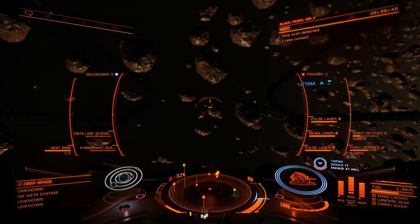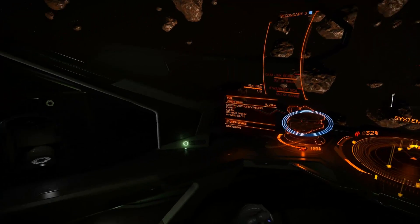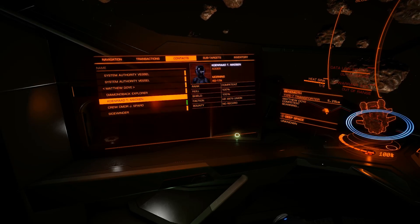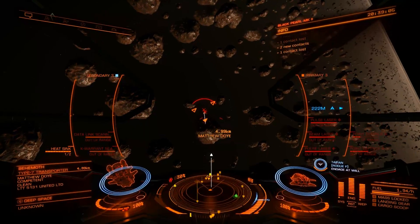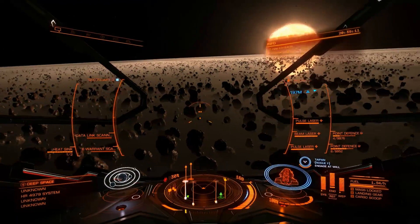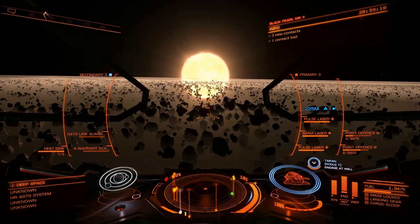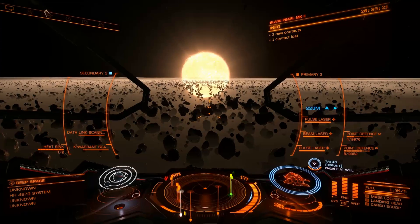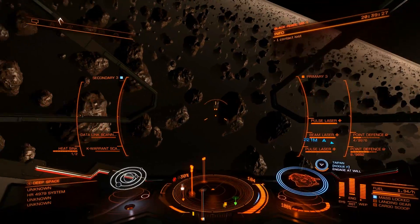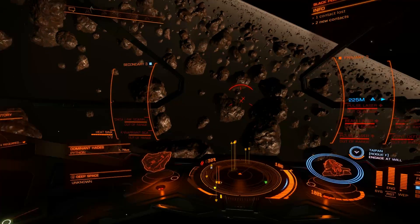I'm also surprised at how many ships in the extraction zones today have not been wanted — they're like actual miners. That's fairly uncommon for me; I don't see that very often. Another thing I wanted to point out: I think it looks like they've updated their graphics for asteroid fields — maybe. Let me know what you guys think. It just seemed like the asteroids and lighting were a bit more detailed. I know they had talked about doing a graphical overhaul sometime in the near future, but I didn't think it was up yet.